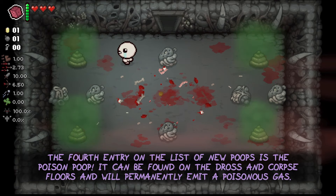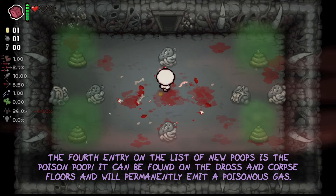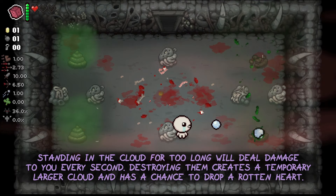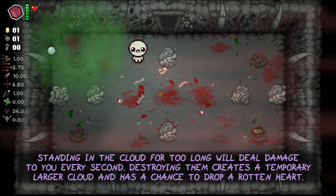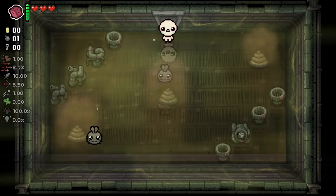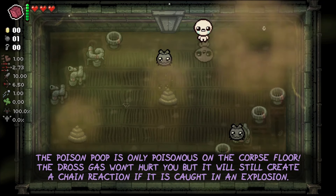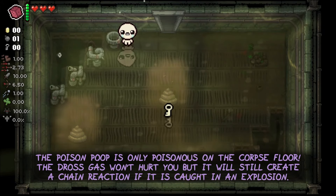The fourth entry on the list of new poops is the Poison Poop. It can be found on the dross and corpse floors and will permanently emit a poisonous gas cloud. Standing in the cloud for too long will deal damage to you every second. Destroying them creates a temporary larger cloud and has a chance to drop a rotten heart. The Poison Poop is only poisonous on the corpse floor though — the dross gas won't hurt you, but it will still create a chain reaction if caught in an explosion.